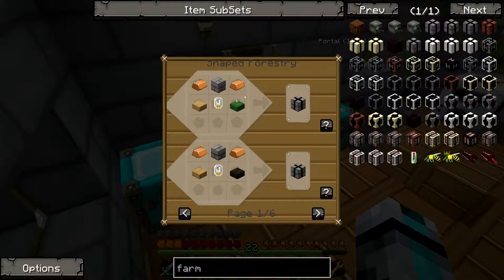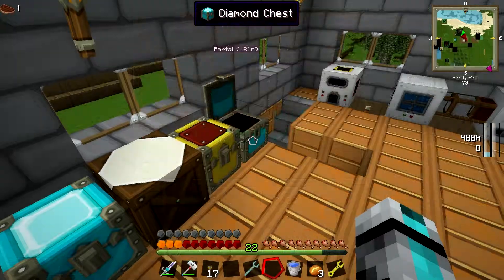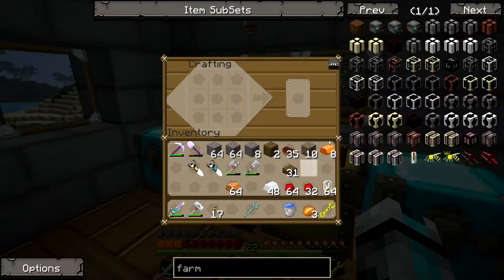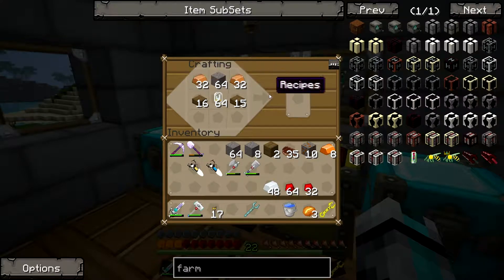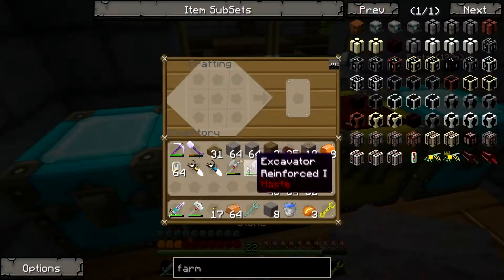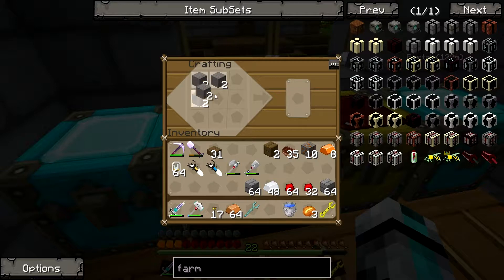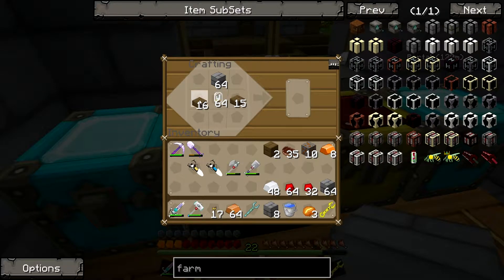Now back to farm blocks. We need some wood slabs. Do I have any already? Yep, there's some. I need some copper — that's why I needed copper, I knew there was some kind of reason. So what it wants is stone brick, then wood slabs, then electron tubes, and then that. 64. So what's gonna hold me back is these wood slabs and the copper. I'm getting how many I need — I need to make another crafting table.